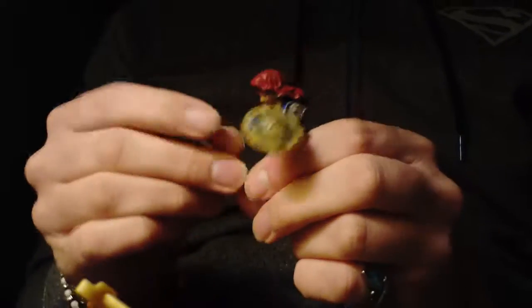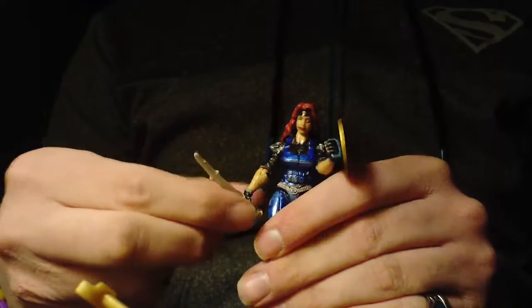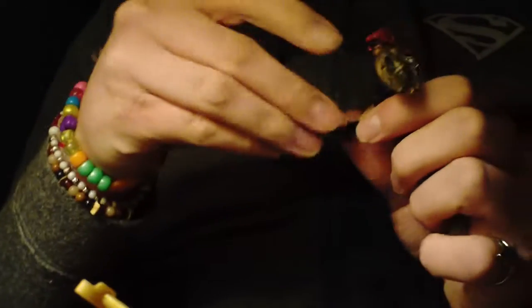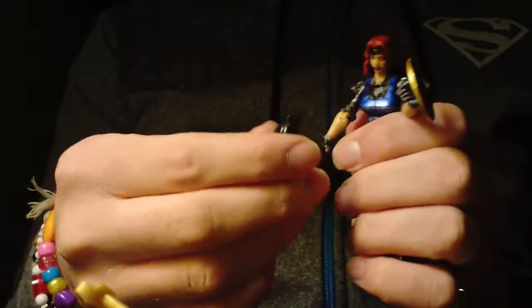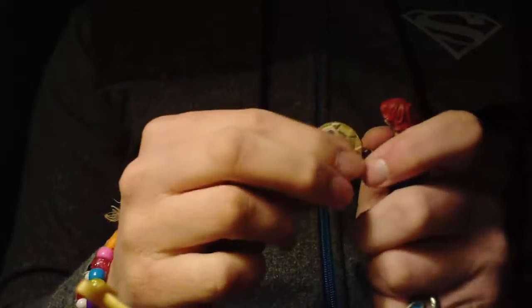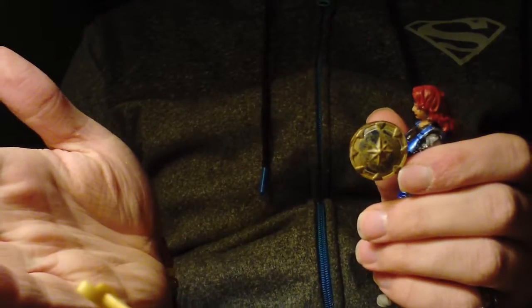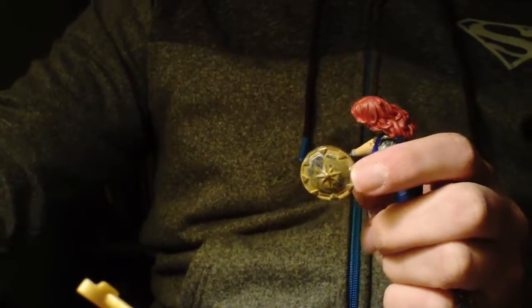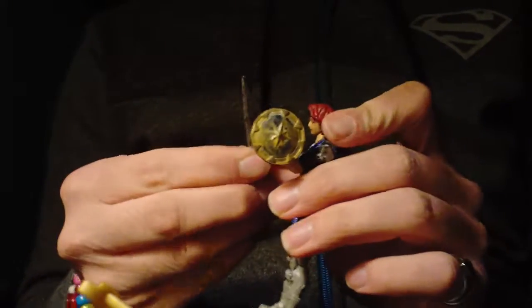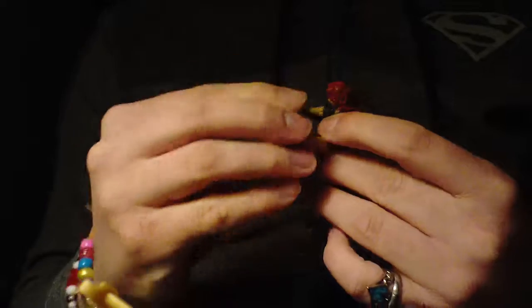The weapon a fighter uses is more interchangeable than the shield. You've got to have the shield, but if you don't want your fighter to use a sword you can use an axe or a warhammer — go right ahead. The weapon is less important to the fighter than the shield; the shield is much like part of who they are. A fighter that loses their shield has to get a new one as quickly as possible, because whether they're trained by a guild or an association, they're trained to fight around that shield.